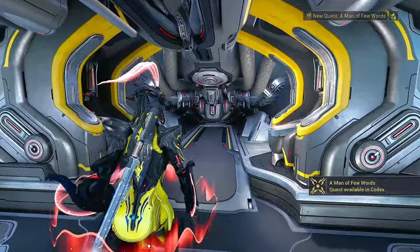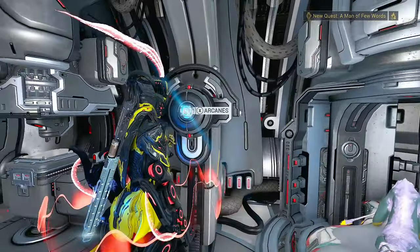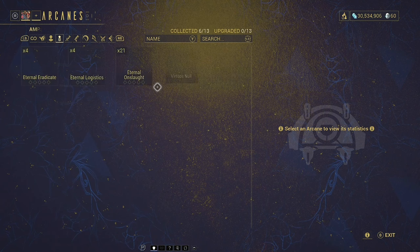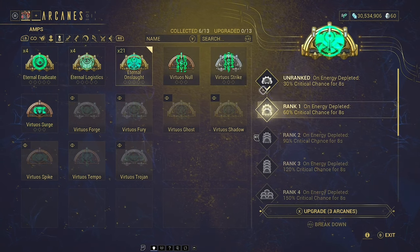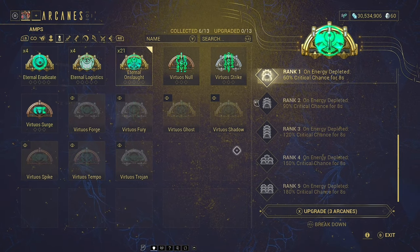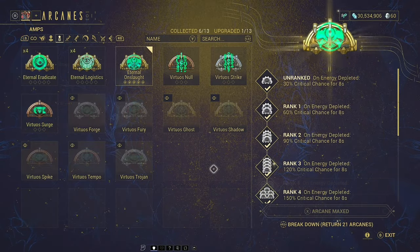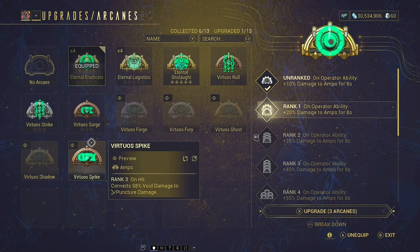As for how to upgrade Arcanes — head to the middle of the ship where your arsenal is, look towards where your mods are, and once you've gotten your first Arcane, the Arcanes segment should become available. When you click in, you'll notice the stats don't match what they were first displayed as, because they have differing ranks from 0 to 5. To max one out, you actually need 21 of that Arcane in total. You can then go ahead and upgrade it, and equip it via the relevant adapter.